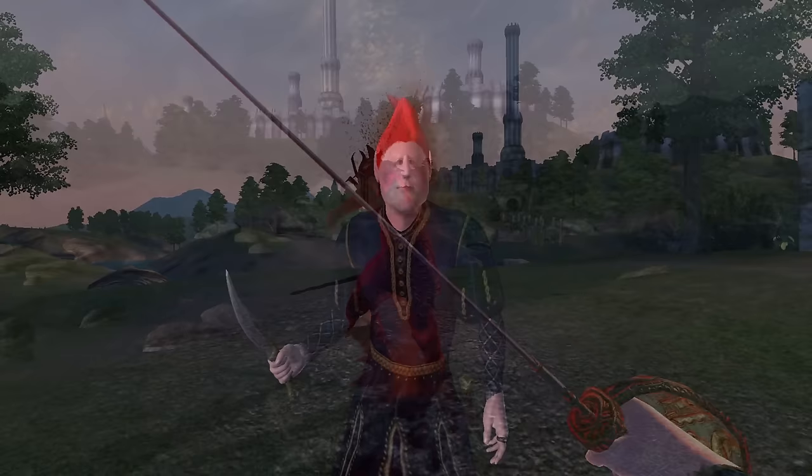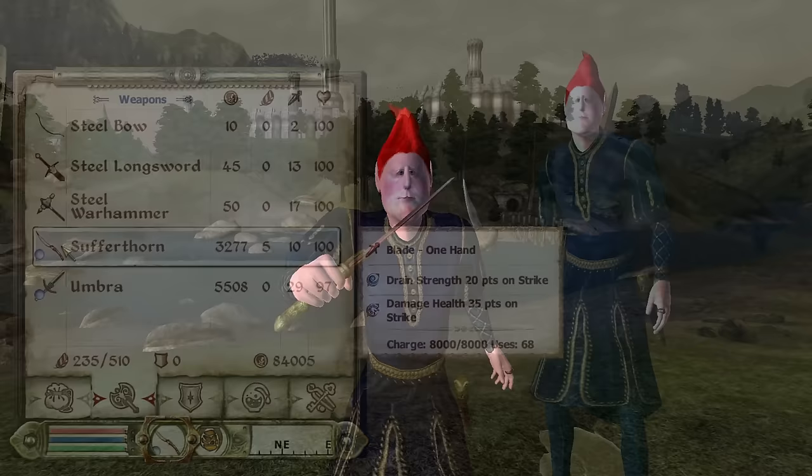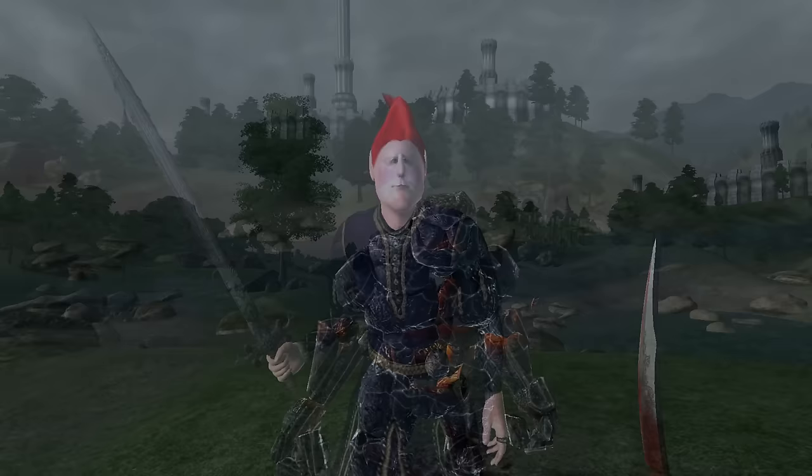Sufferthorn: Sufferthorn can be acquired as a reward during the Dark Brotherhood quest Accidents Happen. It comes in the form of a bonus. It is a one-handed dagger that has a durability of 705, a value of 3,277 gold, deals 9 damage, and has enchantments of Damage Health for 35 points and Drain Strength for 20 points.